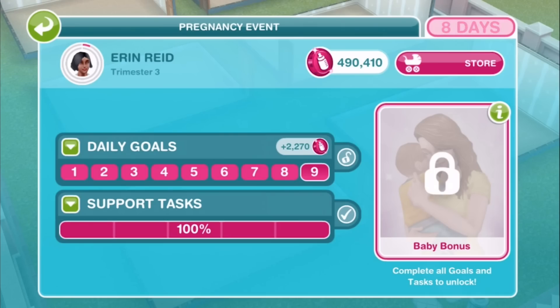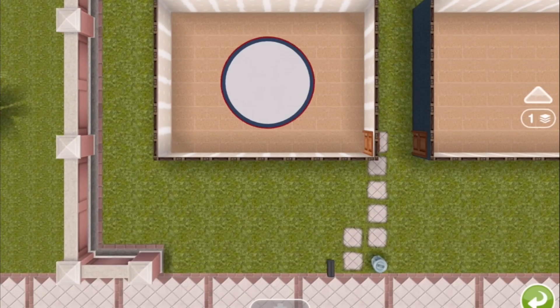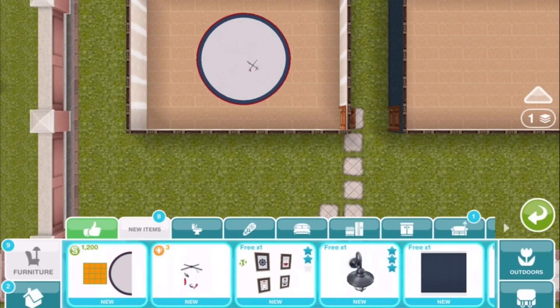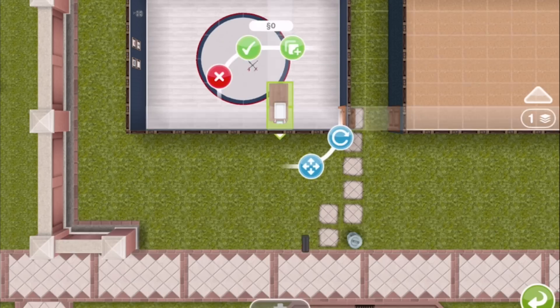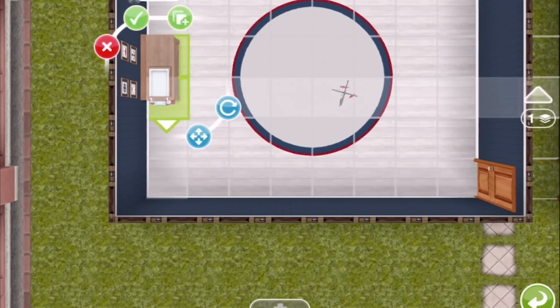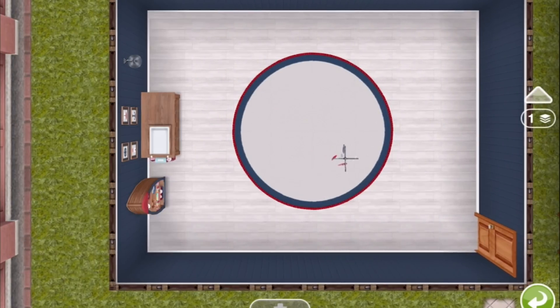So let's go ahead and set up room number one with all the stuff that we've unlocked in set one, and then I'll go ahead and buy set two and we'll set up an additional two rooms. I'm just buying them here so that you can see what the prices will be. The first one is free, and then after that the prices will be a mix of simoleons and LPs and also social points.